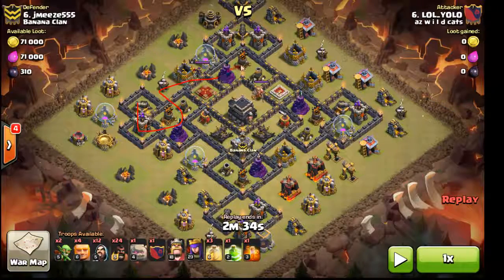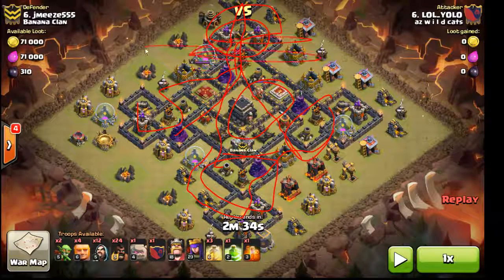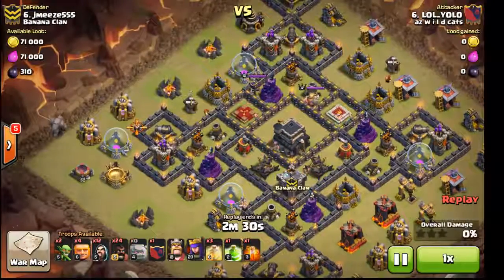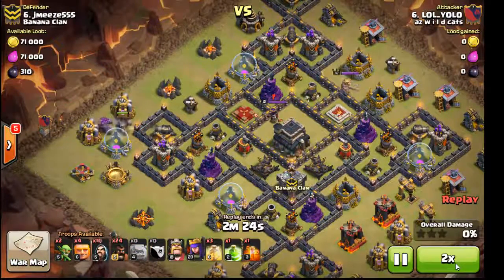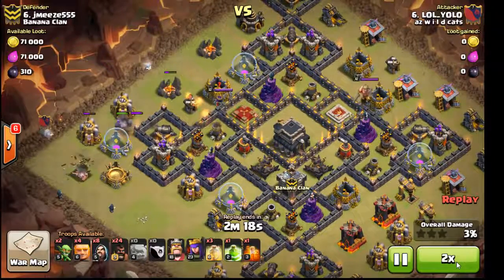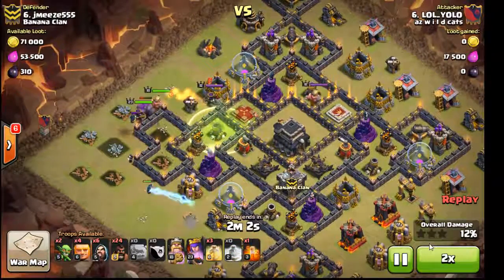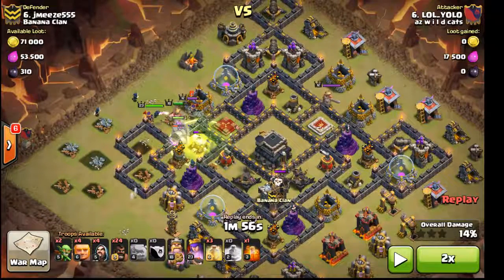If you look at how spread out this base is and you do a hog wave after clearing just this section, as your hogs come through here they're gonna pick up the King and have to jump all the way up to get around — traveling a long distance. Three heals will only cover a small area, so this whole time they're without spells and it leads to disaster. You want the least amount of room traveled to do your damage. His troops also set off a Tesla outside, so there are probably bombs in the middle.